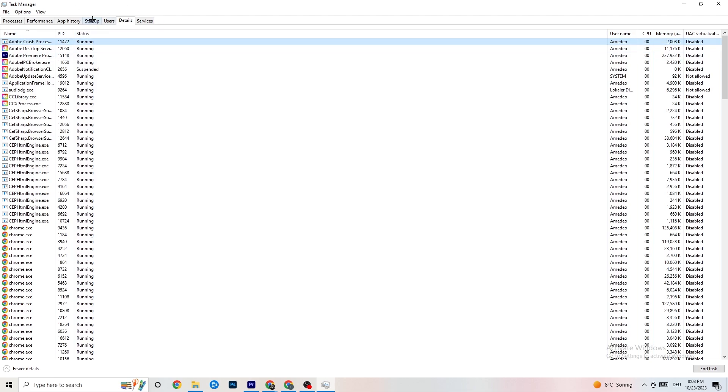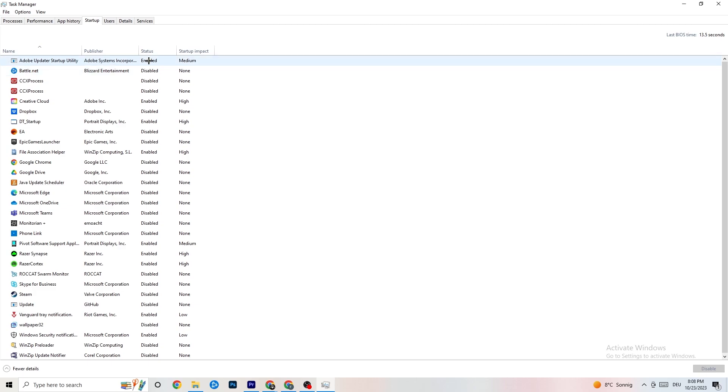Next, click on the 'Startup' tab. As you can see, I've disabled nearly everything. Disable every program that auto-starts in the background to decrease CPU and GPU usage. Right-click any program you don't need and click 'Disable.' Do this for every startup program you don't need. Then close Task Manager.